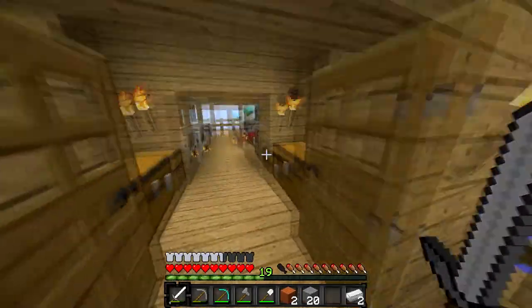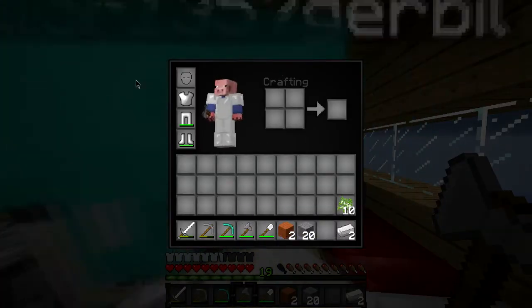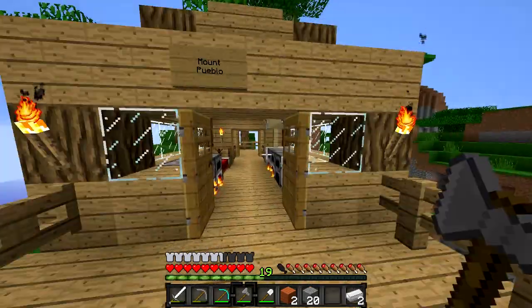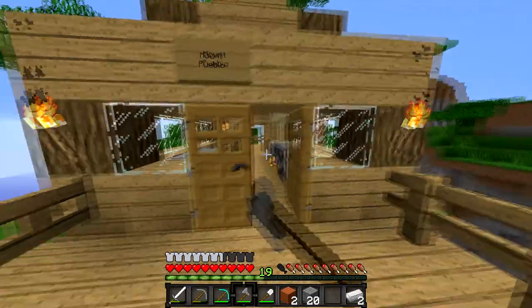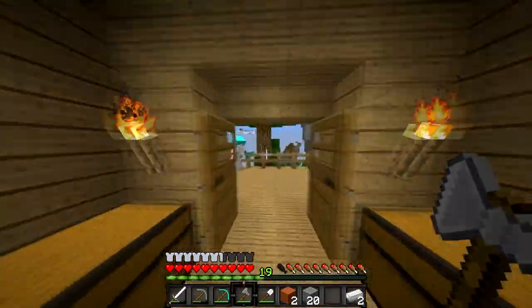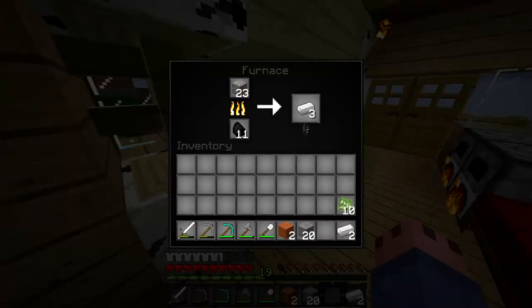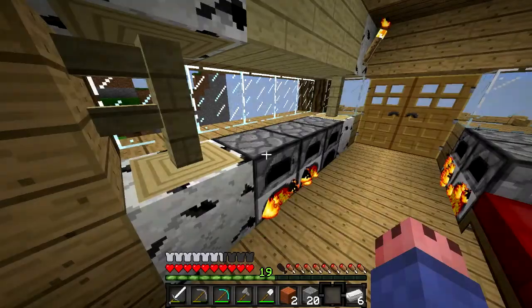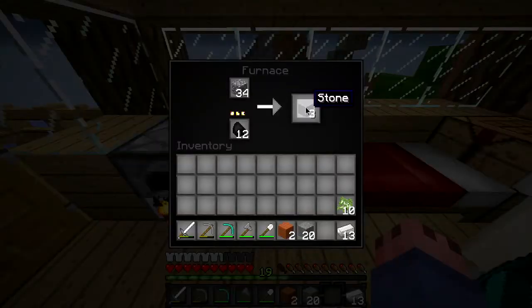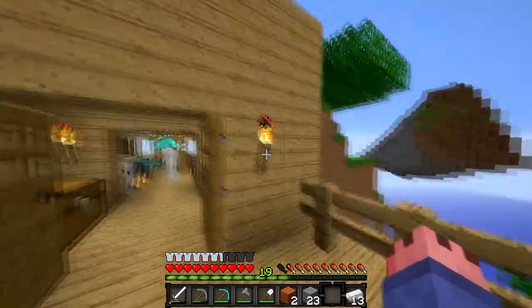We've actually made our own Faithful texture pack edit. The inventory is very nice — I added the Deathscape inventory, but other than that it's basically Faithful. It doesn't have the custom sounds though. I'm going to try and fix that because I was gonna try and add full Faithful sounds — Taylor says he can do that. We'll sort that out after the video.